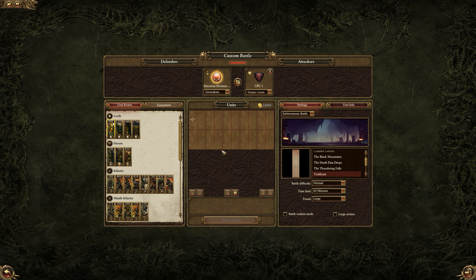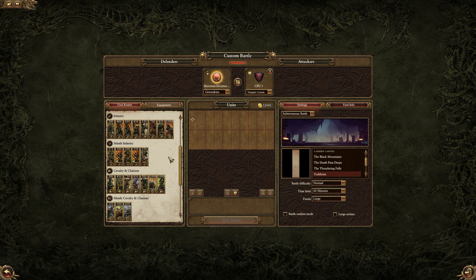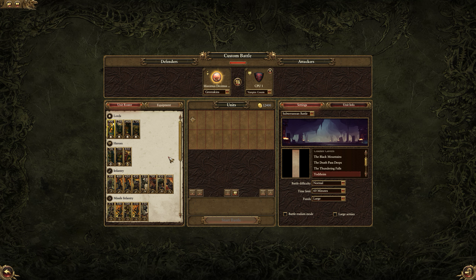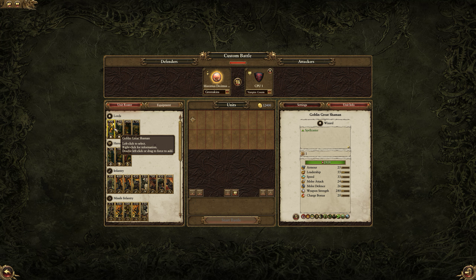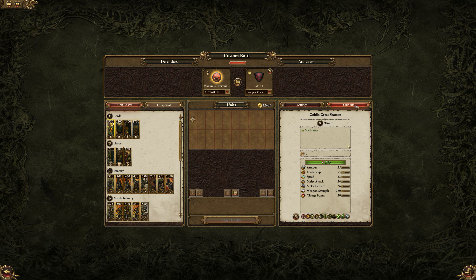The greenskins, for those of you who are unfamiliar with the world of Warhammer, are archetypical orcs. They range from big nasty black orcs down to your standard orc boys, with a strict hierarchy from the biggest orcs down to the goblins at the very bottom of the pile. There are snotlings but they haven't made it into the game, unfortunately. I won't go too much into the background of the orcs because that's far outside the scope of this video.